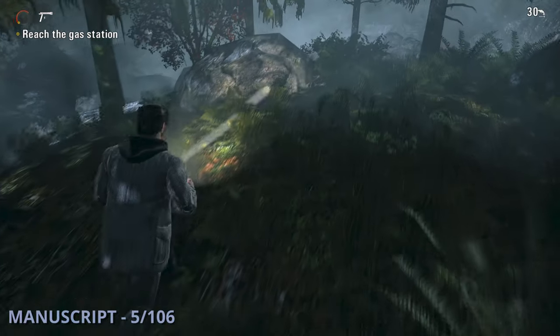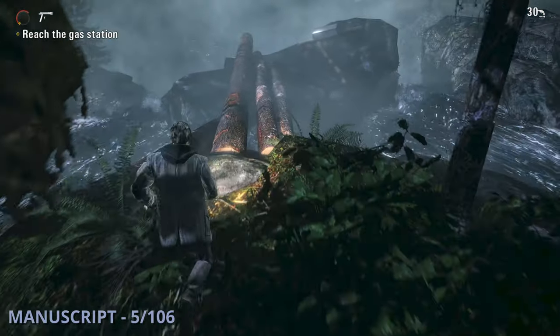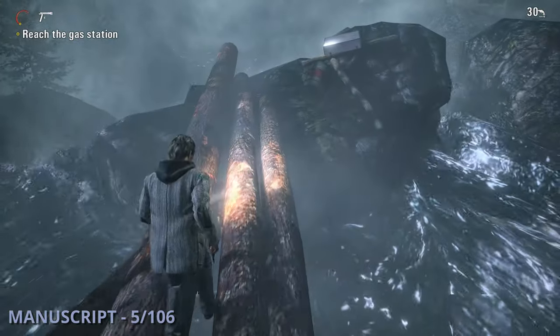Manuscript 5 is going to be as you're crossing water over some wooden logs. You'll need to head over to the right and you'll find this one sitting on some trash by a barrel.